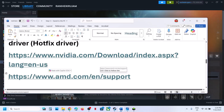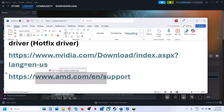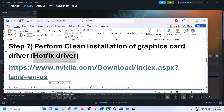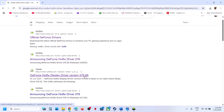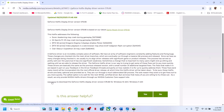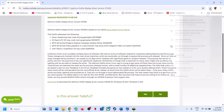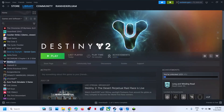Nvidia card users should first uninstall the current graphics driver, restart, go to the Nvidia website, select your graphics card, install the latest driver, and restart. You can also install the latest hotfix driver — search 'Nvidia hotfix driver latest' in Google, go to the page, find the latest version (e.g., 576.66), download it, run the exe, select custom install, check 'Perform a clean installation,' click Next, and restart.